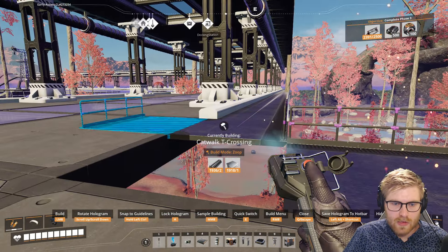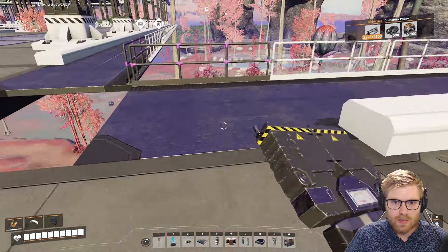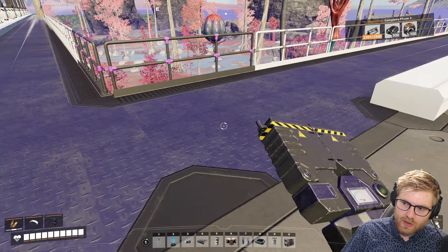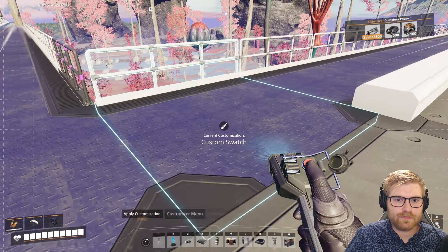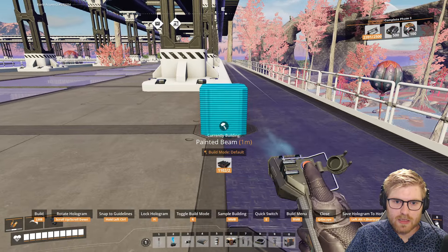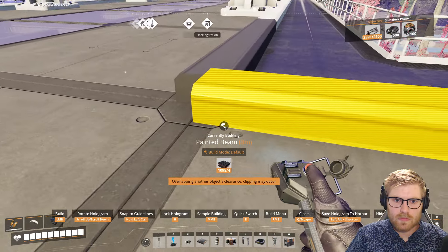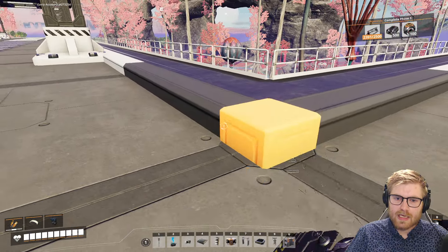This is a loose end that's being tied up. Something like that — this purple pink hue, very weird. Something like that. Nice, man. Let me grab one of you again. I kind of like these beam connectors — kind of makes it look nice.